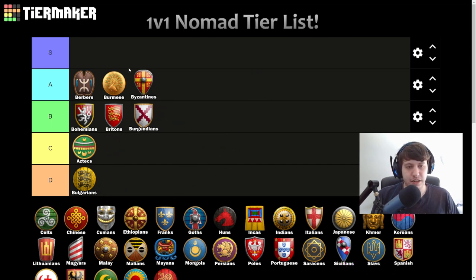Byzantines — A tier. Faster attacking Fire Ships is super nice, you have great monks and great counter units, and Byzantines just excel on pretty much every hybrid map. Not top tier, but really good. Free Town Watch is also definitely great, plus extra HP for your docks.